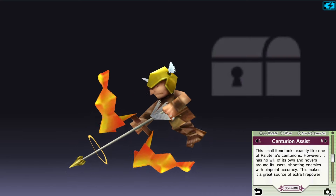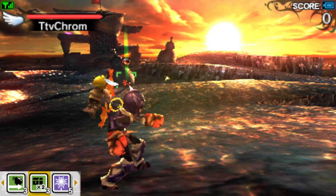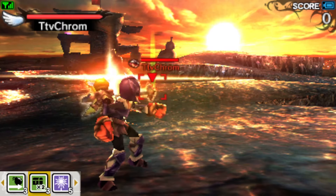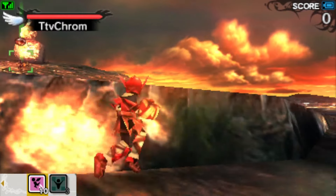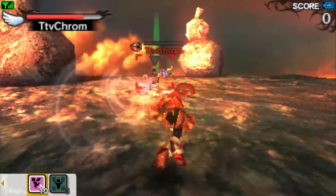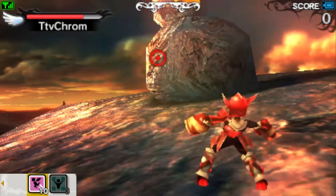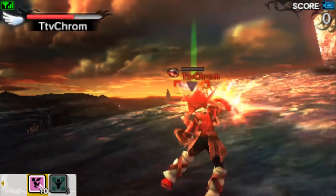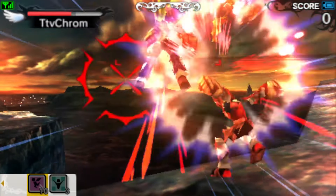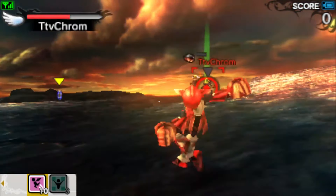The Centurion Assist is hands down the best item in the assist category. It attacks anyone within range, can cancel out shots that make contact with its attacks, and can throw off melee attacks — because for some reason you can target it with melee. This would be fine if it could die from damage, but it's timer-based, so you can leave yourself open to attack if the game decides to melee-target the Centurion, which will usually be the case. The only way to get rid of it is to kill the person who picked it up.